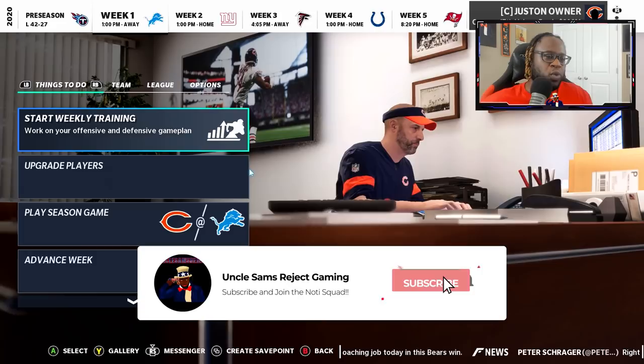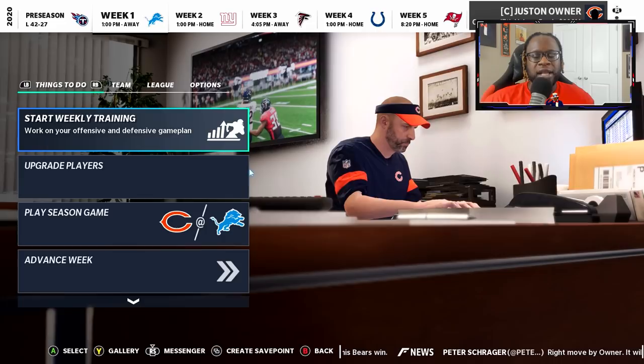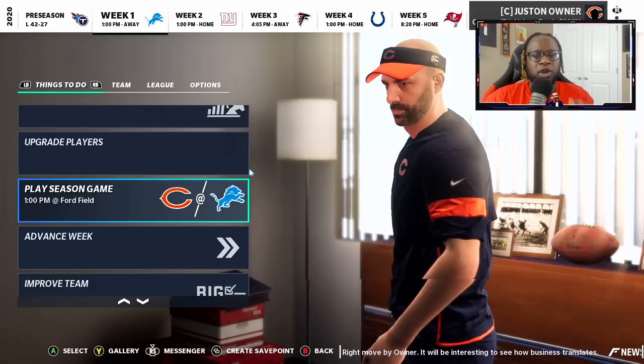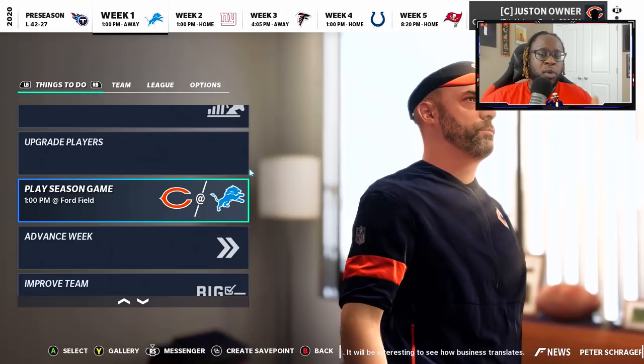Welcome back to another episode of the Chicago Bears dynasty here on Madden 21. We are officially in week one of the season. We made all the cuts from the preseason, and now our guys are out here and ready to go. We will be opening up our season on the road in Detroit at Ford Field, taking on a division rival in the Detroit Lions.